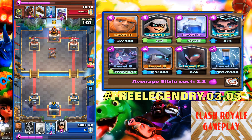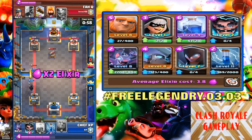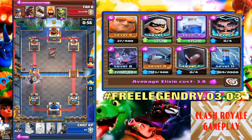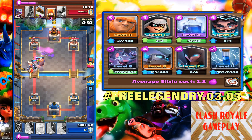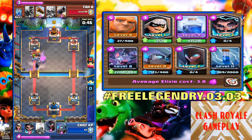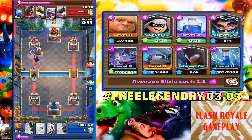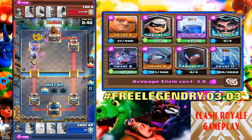I'm going to place my night witch in the back and the bandit for the musketeer, so the musketeer will take damage for the bandit. The bandit is going to do some damage to the crown tower. Giant on the front and zap the goblin gang. The night witch is going to do some damage and there you go guys, the night witch is like popping off.